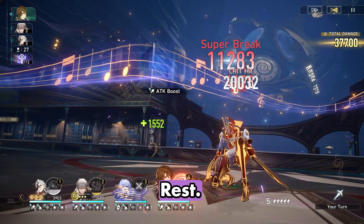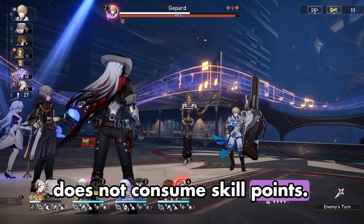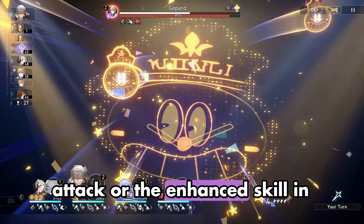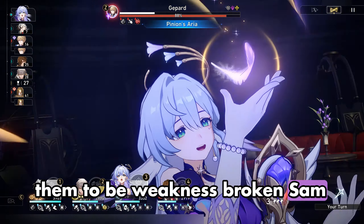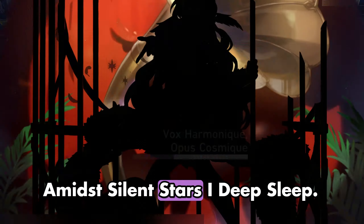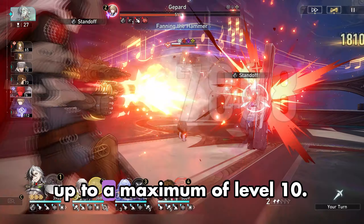Firefly's constellation 1, In Reddened Chrysalis I Once Rest, final version: when using the enhanced skill, ignore 15% of the target's defense, and the enhanced skill does not consume skill points. Constellation 2, From Shattered Sky I Free Fall, final version: when using the enhanced basic attack or the enhanced skill in complete combustion state to defeat an enemy target or cause them to be weakness broken, Sam immediately gains 1 extra turn. This effect can trigger again after 1 turn. Constellation 3, Amidst Silence Stars I Deep Sleep, final version: skill level increases by 2, up to a maximum of level 15. Basic attack level increases by 1, up to a maximum of level 10.